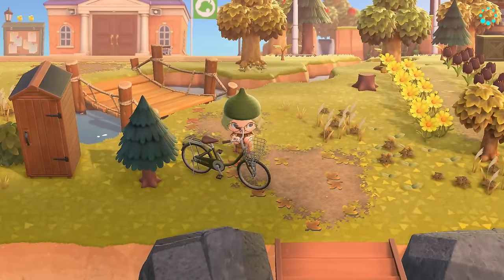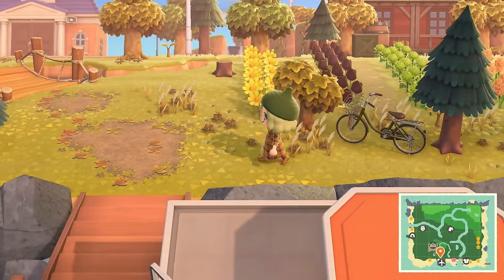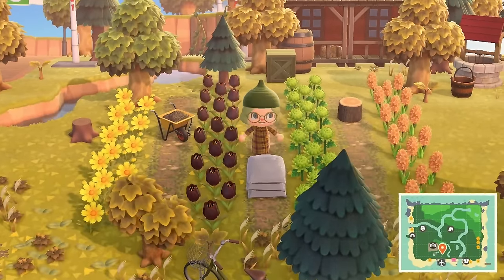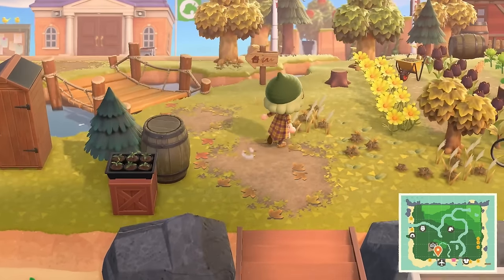You can never really go wrong with a barrel and a box. I also bought a cruiser bike because I thought that would be maybe cute towards the entrance somehow — maybe off to the side. That's not the worst. Oh, and I also grabbed some stacked bags — these would definitely have to be customized, but they're kind of cute.